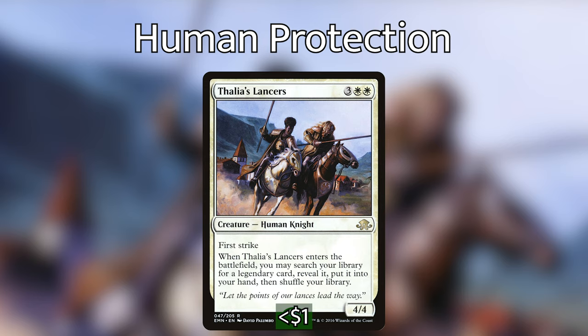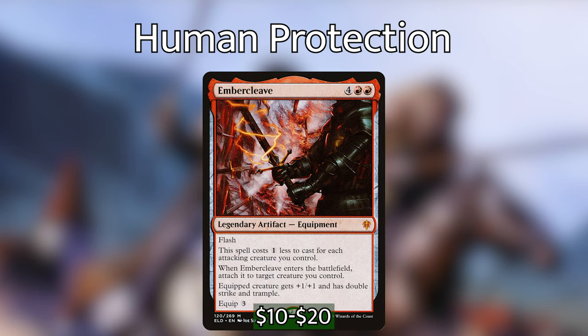Thalia's Lancers is one of two tutors in the deck — mostly because our win condition is our commander's triggered ability and we don't need to search much. It has flexibility since there are a lot of legendary humans to grab, but the card I like to grab is Embercleave. With enough tokens attacking, we can almost certainly flash it in for two mana after hitting Lancers off the top and give something a huge buff to solidify victory.